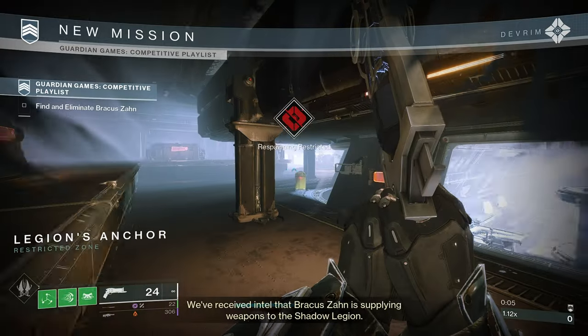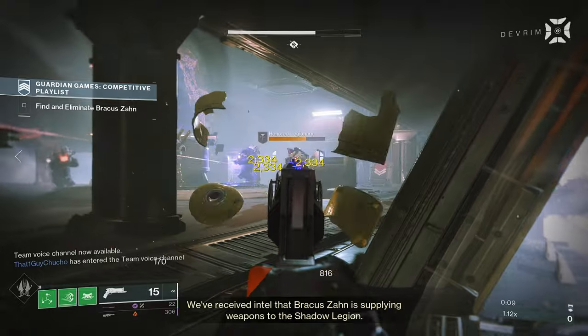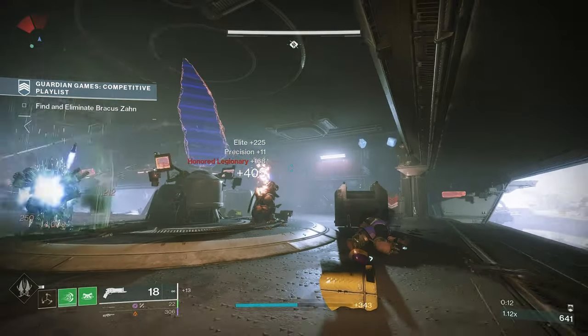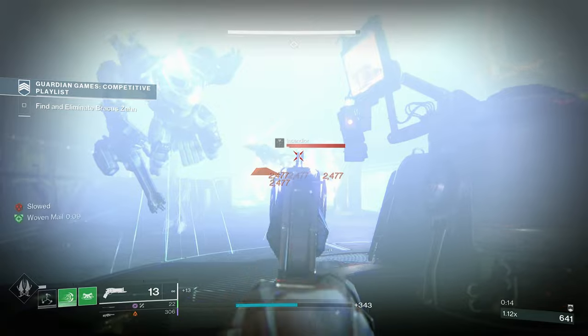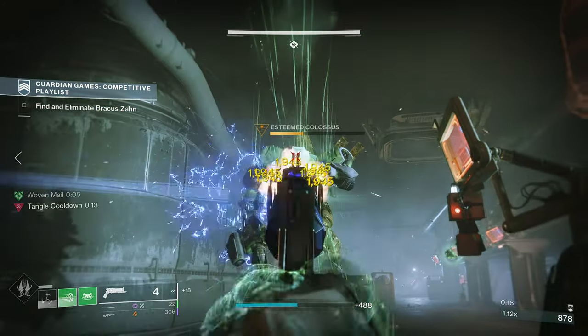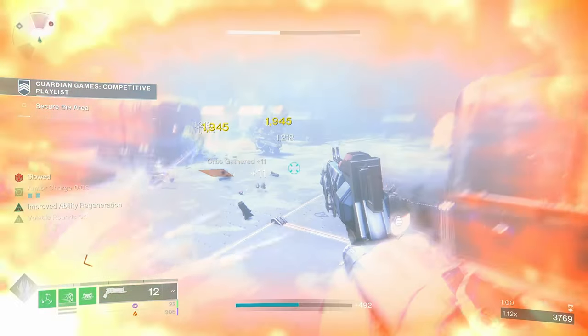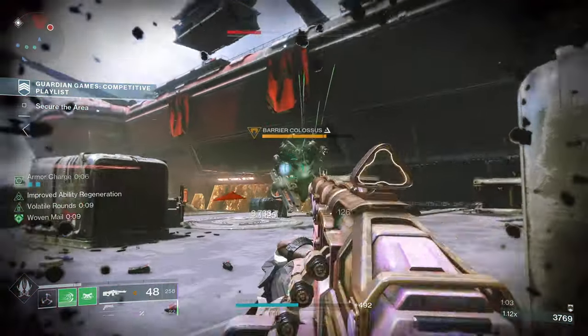Let's talk PvE. The Crimson gets the job done in PvE — it's not stand-out or absolutely horrible, it just fits right in the middle. In lower end content like Adept Nightfalls, normal campaign, or anywhere without champions, this weapon feels great. Just keep getting kills to keep the mag full and stay healed. It really does allow you to cakewalk through lower end content, but when you get to higher end content, it's where I'd let the Crimson sit out. It has zero splash or AoE damage.